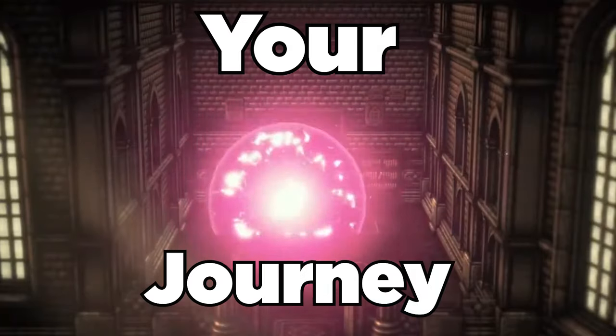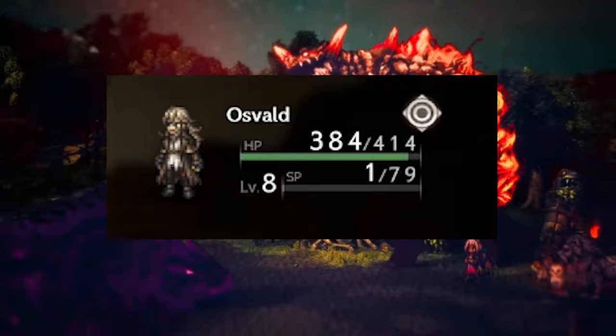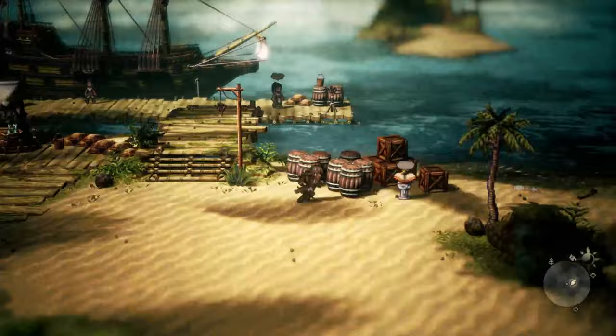Jumpstart your journey early with these powerful late game items that you can obtain as early as level 8 in Octopath Traveler 2. Both of these items are located in the same level 48 dungeon in Beasting Bay Anchorage.